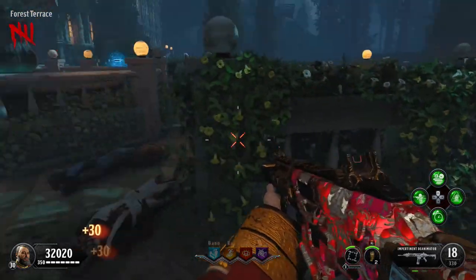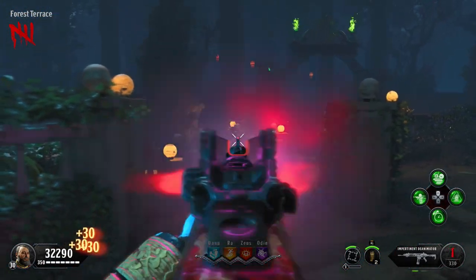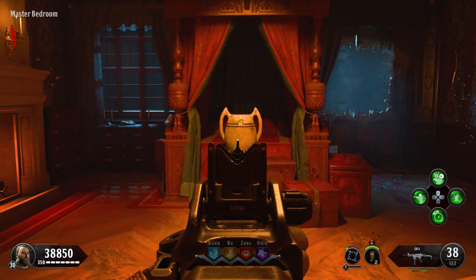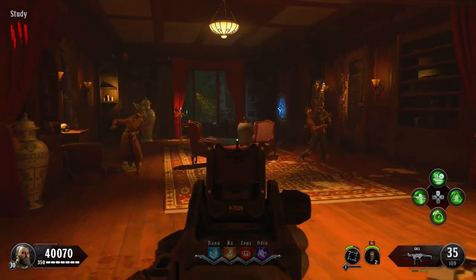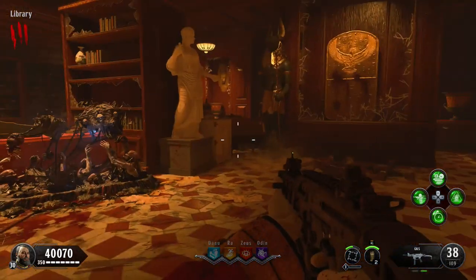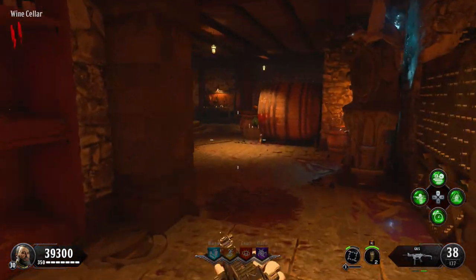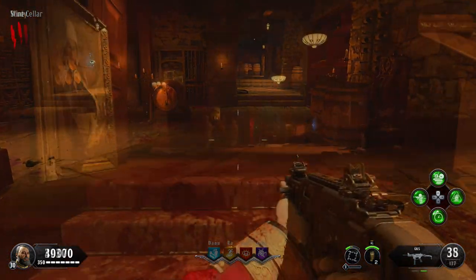The first step to this quest is to find three gazing stones located in certain areas around the map. The first one is inside the master bedroom area — either just outside the bedroom itself, inside the bedroom, or in the room just next to it. The second stone is inside the library area, on the top floor, the middle of the bottom floor, or the back of the bottom floor.